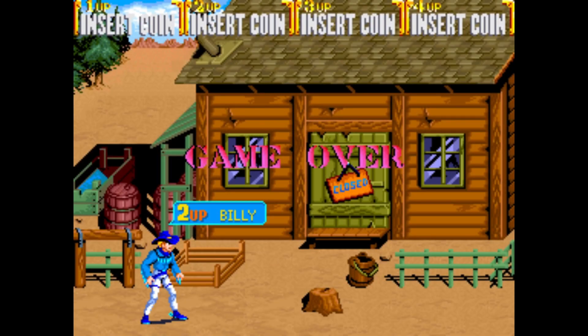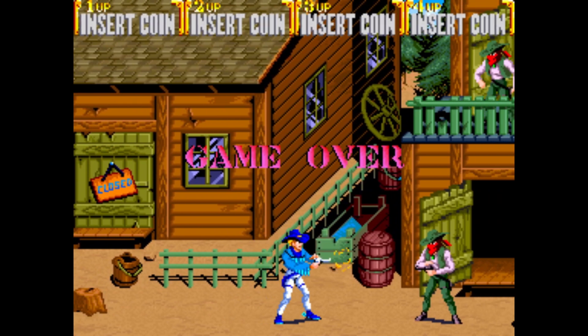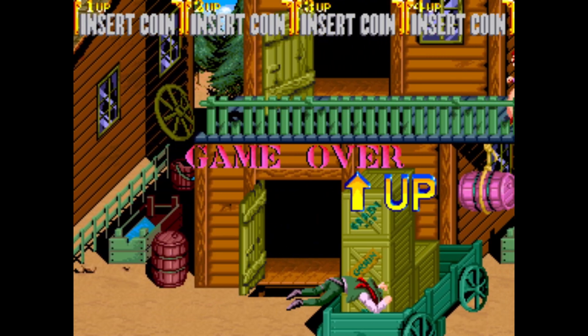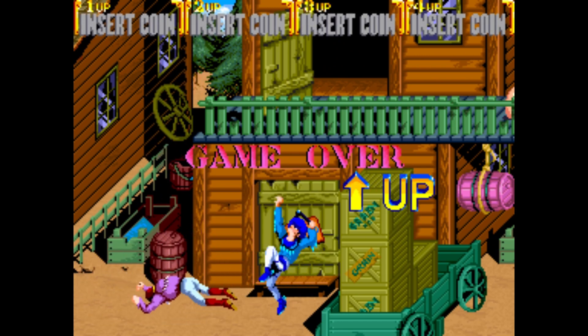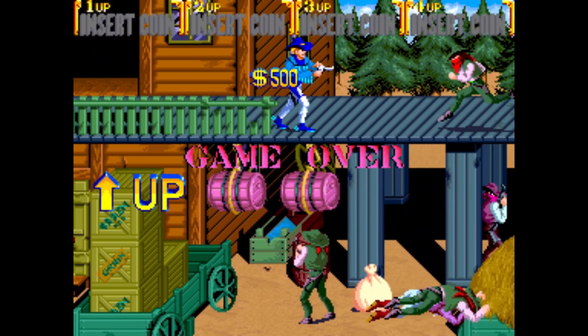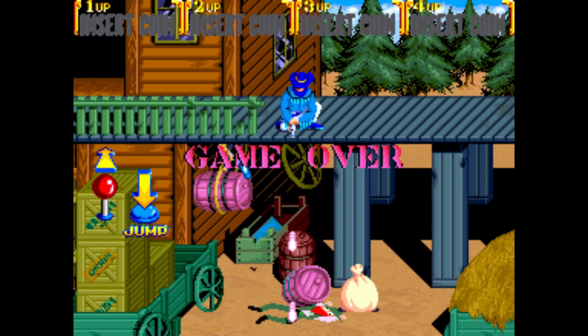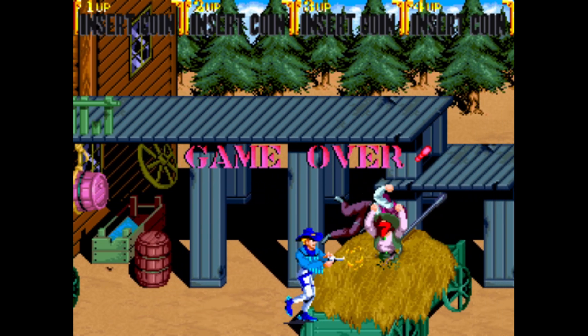Along those same lines, another game by Konami — another four-player co-op game that I'm kind of surprised we haven't seen any progress on yet — would be Sunset Riders. This works on the Teenage Mutant Ninja Turtles 2 hardware. It uses a Motorola 68000 CPU, very similar to what we already have on multiple other cores on the MiSTer. It's a great game; if you haven't played it I highly recommend it, especially if you have somebody else to play with, or four players if you can.